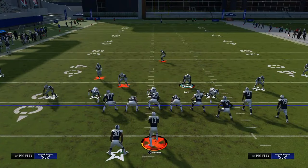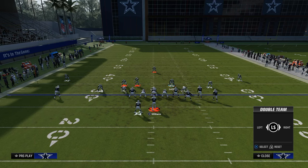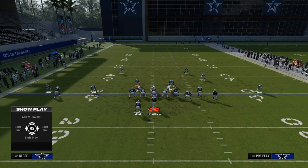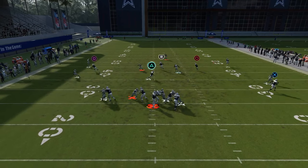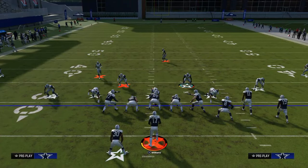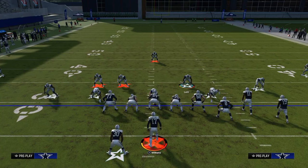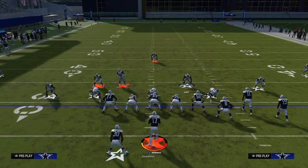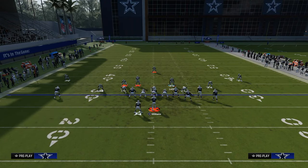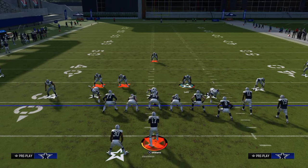Now, let's say they adjust to this look. The primary way a really good opponent will adjust is they're going to double-team this nose tackle, which is going to pick up your A-gap for the most part. This is why we have DB Fire 2 in our audibles. When I audible to DB Fire 2, notice that nobody moves — that is super important. The defense looks exactly the same to the opponent.